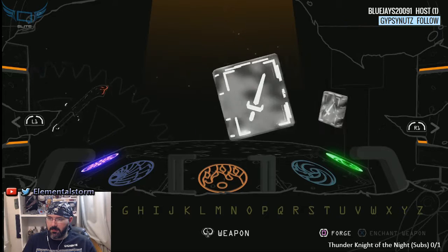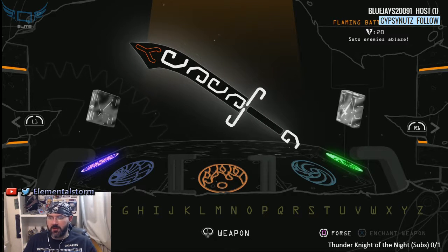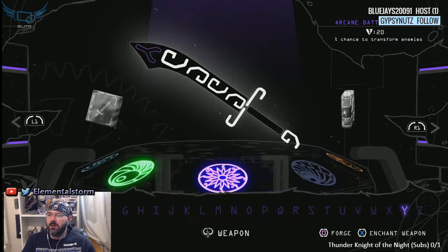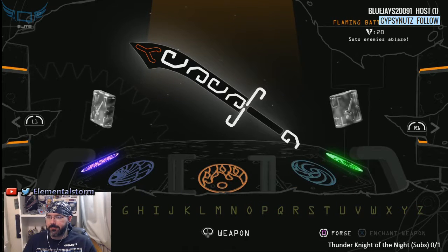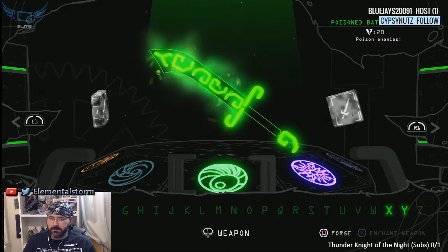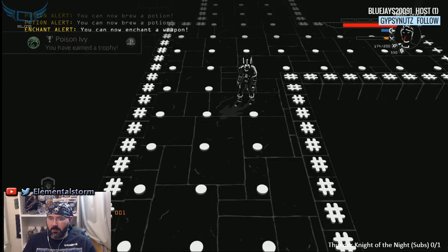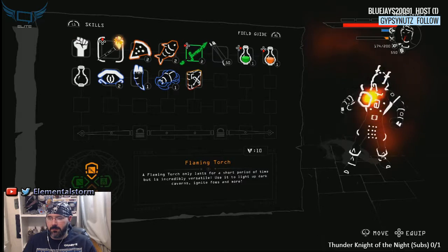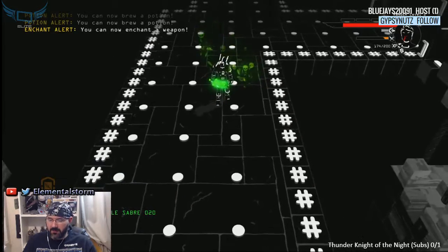How do we enchant? Flaming Battle Saber — here we go. We can put poison on it, we can poison enemies. We can arcane — transform enemies. I'm liking the idea of fire, but you know what, let's poison the weapon. Poison ivy. That would help if I put the weapon in my hand. We've got our first weapon — look at the little skulls that come off it. That's awesome.